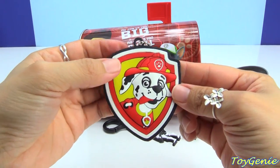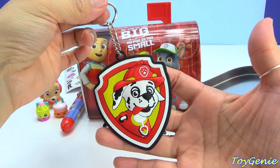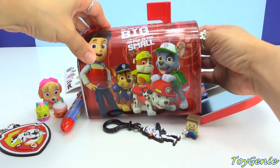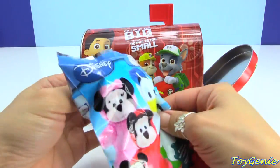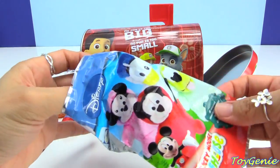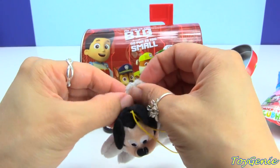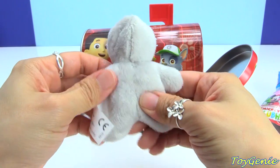We have a Marshall keychain — super cool, he has his tongue hanging out. And we have a Mickey Mouse and Friends blind bag. Here's our plush, and we have Mickey Mouse. This is a hanger, and super cool — his hoodie does come off. And he is super, super soft.